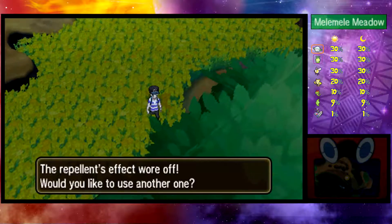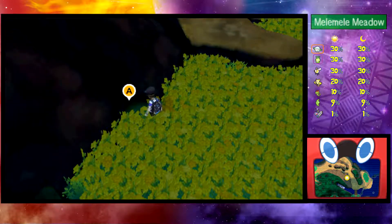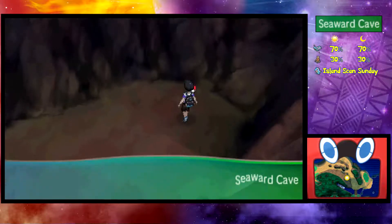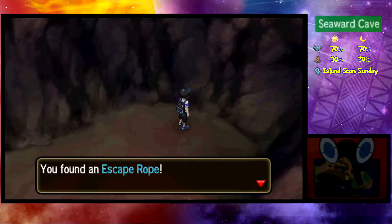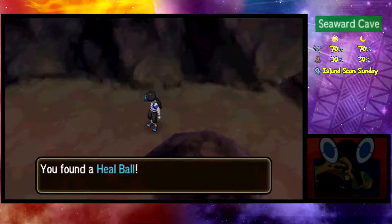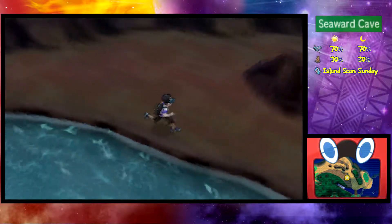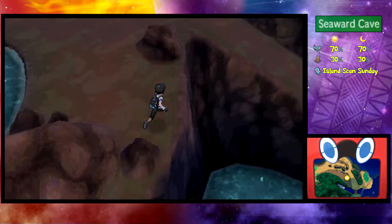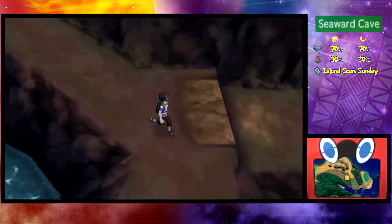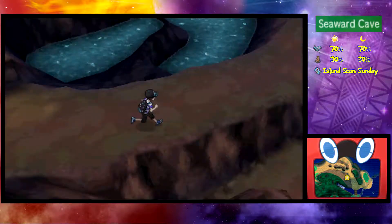It's really difficult to see during the nighttime on screen, but you just have to know where you are — and this is the Seaward Cave. I don't think we can explore the entirety of it. There's water here and we can't do anything about water yet. We can go downstairs — but I don't think I want to jump down there.